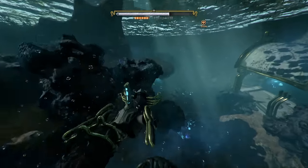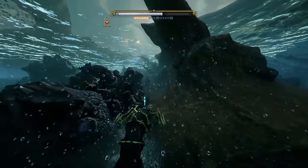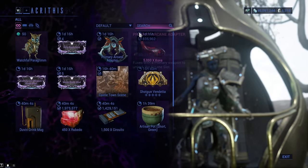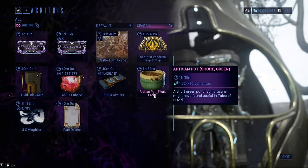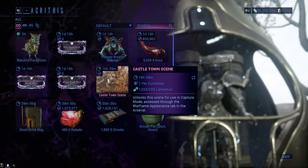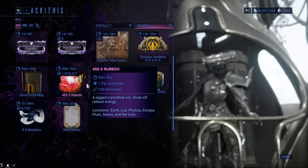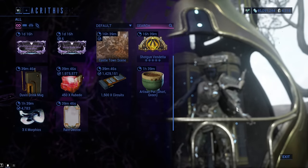That is pretty much it. If you don't know what these resources are actually used for, it's two things. The first one is buying things from Arcytis. She always appears at the extraction point at the end of every single story mission you play, and she sells arcanes, Captura scenes, some owl thing, plant pots, and also a lot of resources that are absolute garbage. So yeah, use your bartering skills carefully.